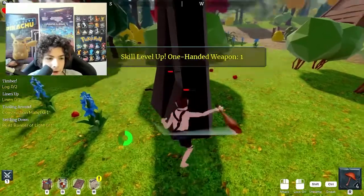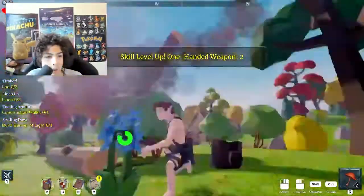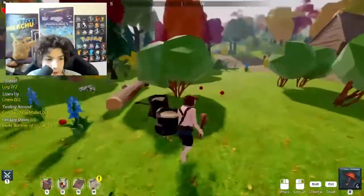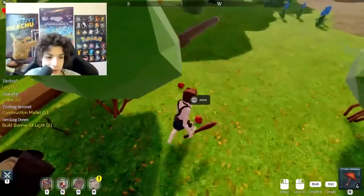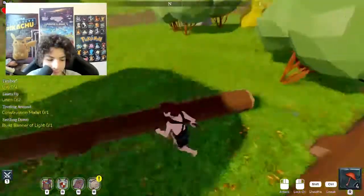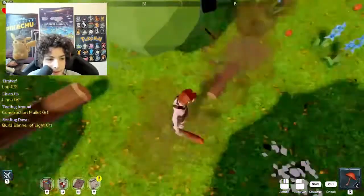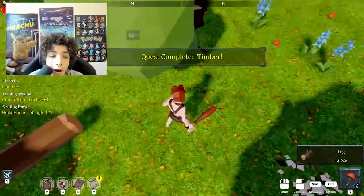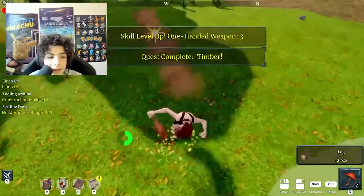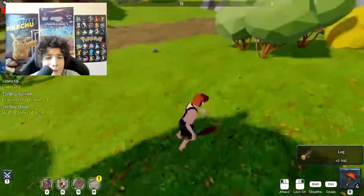Okay, there we go. I'm fighting this tree. And boom. Oh my macaronis, what just happened? I just knocked down two trees in one swing. Get some of those apples. Mm, delicious. I love apples. How do I get this? Two logs — there we go. So I have to break the tree and then break the logs to get the logs. But my next one is linen. I have to get two linen.